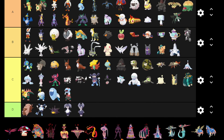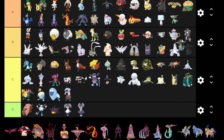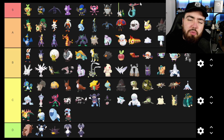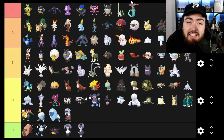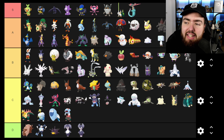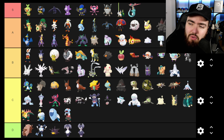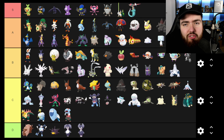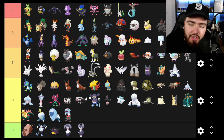Dreepy is going into A — I love it. Drakloak is also going into A — I love it. And then Dragapult is going into S tier because I can really see myself using it. It gives me Salamence vibes — especially Mega Salamence with the fin on its head. It fires the baby Dreepy from its head — I mean, what more can you want?